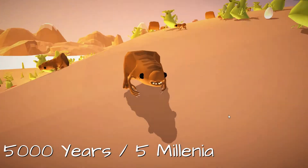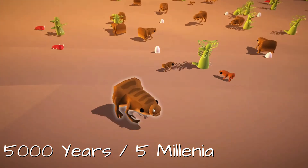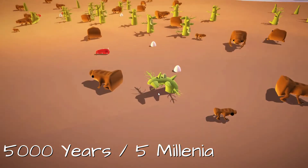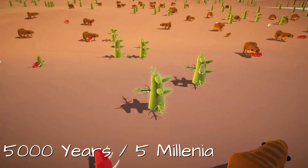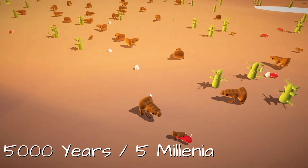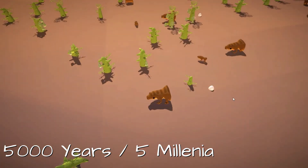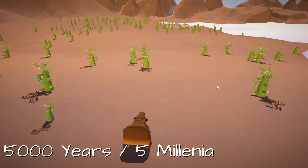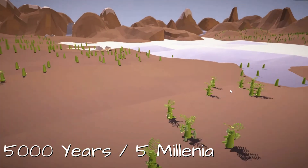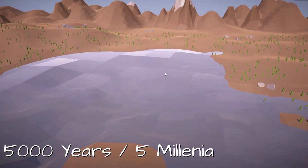Only one species exists, and most of the plant species have now grown shorter while the taller species have gone extinct. Evolution and extinction — born and death — the circle of life will continue even five millennia later.